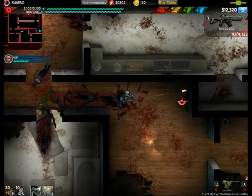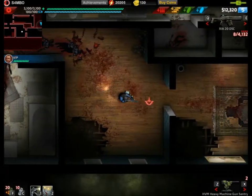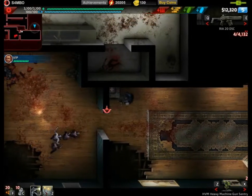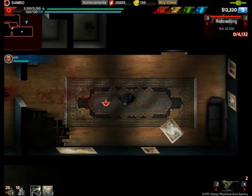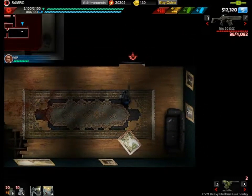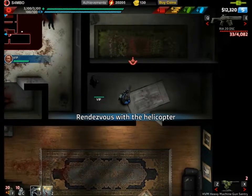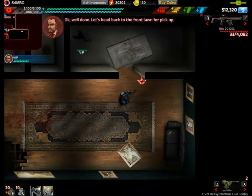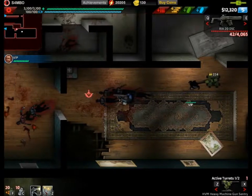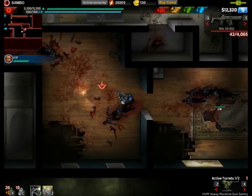A few more vases and that should do it. This will be our last room where the VIP will be. There's one more couch — make sure to get that. And there's the VIP, so just come out with us now.